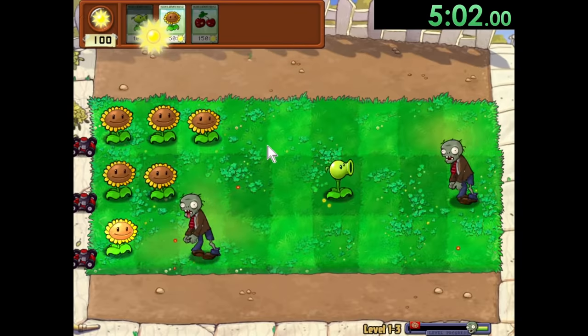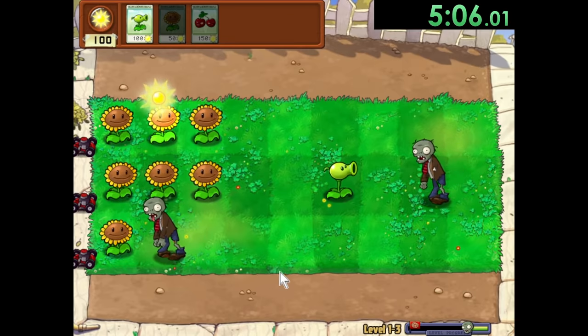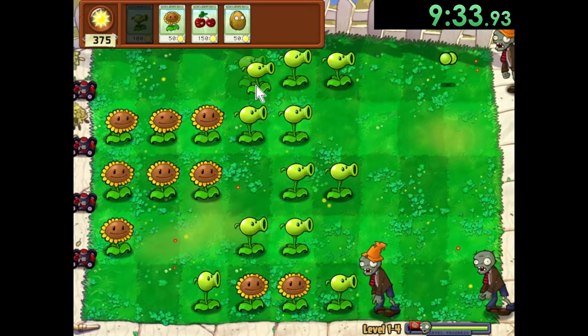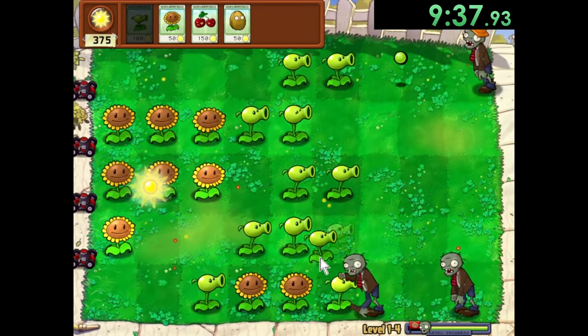In World 1, it's not too bad. The first three levels of World 1 only let you have three plant slots at most, so not too much to explain there. The main strategy for the other levels is to use a combination of Sunflowers, Peashooters, and Cherry Bombs.